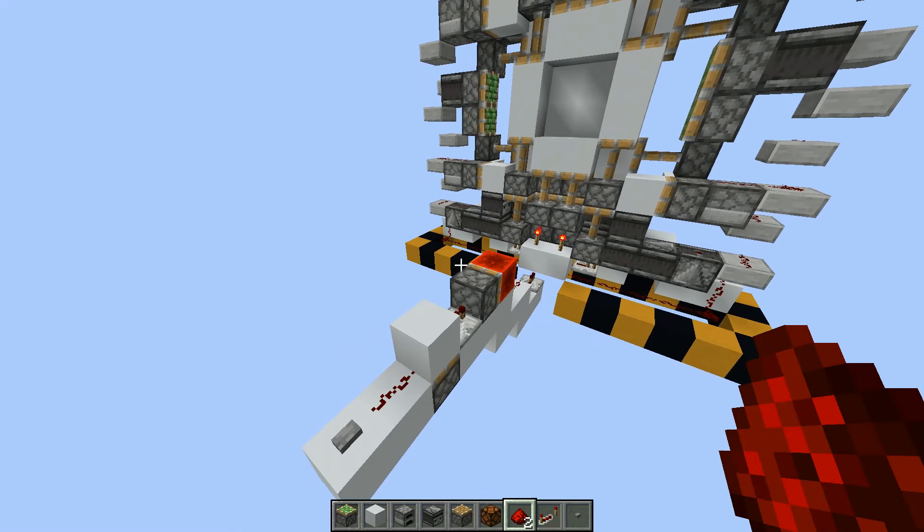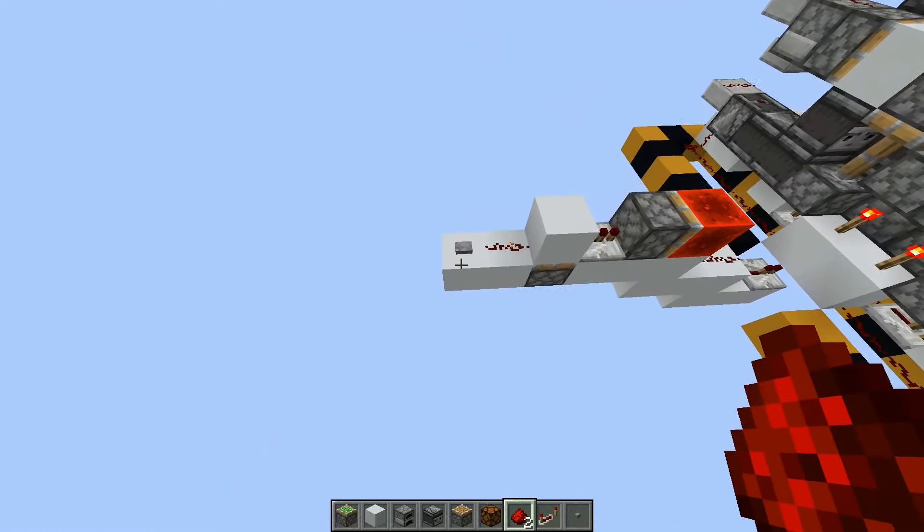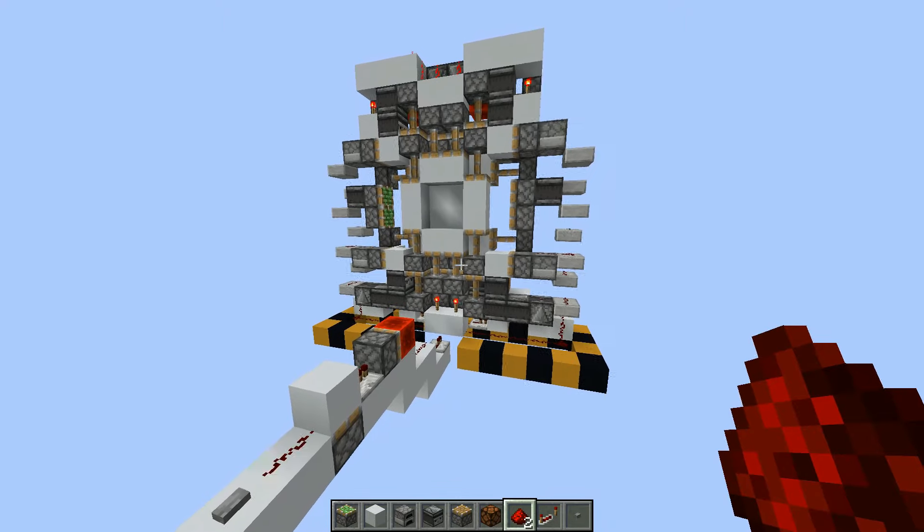You can also just search for different inputs. I would recommend this one, as it is way the simplest. But that was it for the tutorial.